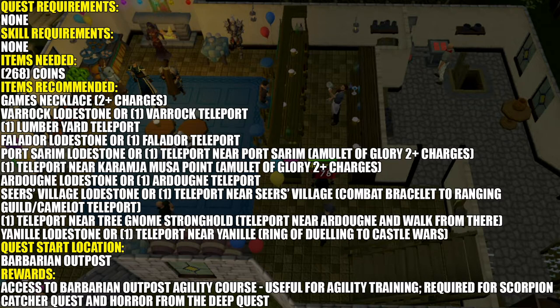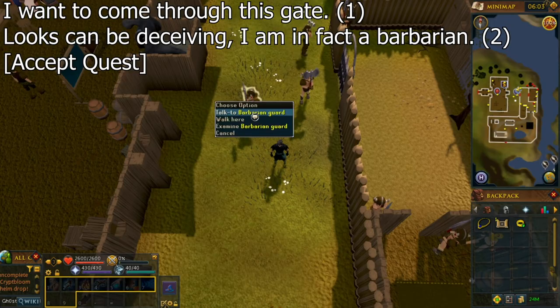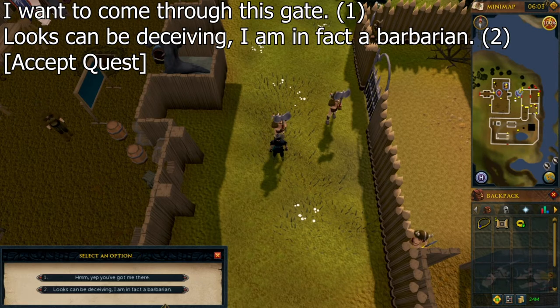You have to go to a lot of different places for this one. To start, go to the area outside the Barbarian Outpost, shown by the yellow marker on the map. The easiest way to get there is to use the Games Necklace. Talk to any of the Barbarian guards and select the chat options shown on screen to receive a Bar Crawl Card.